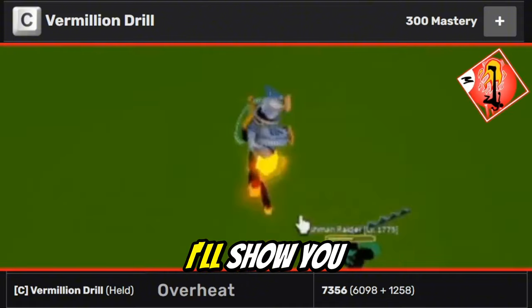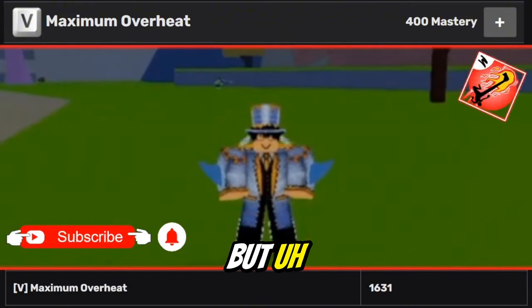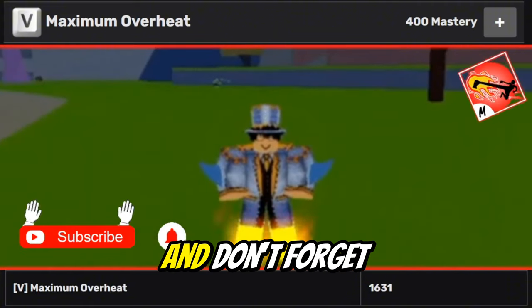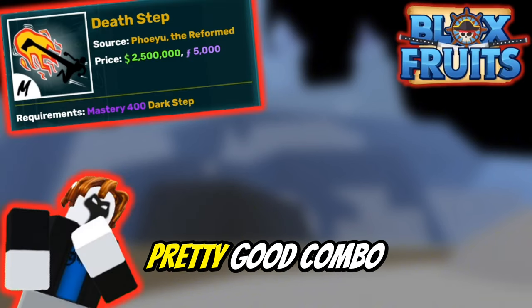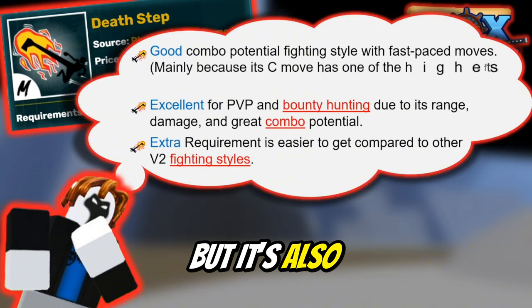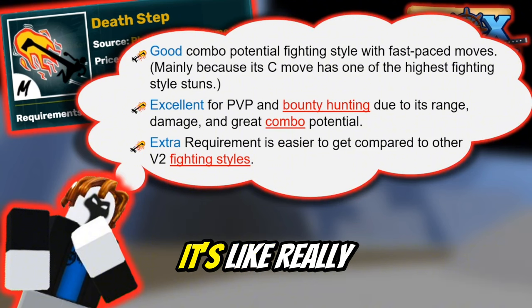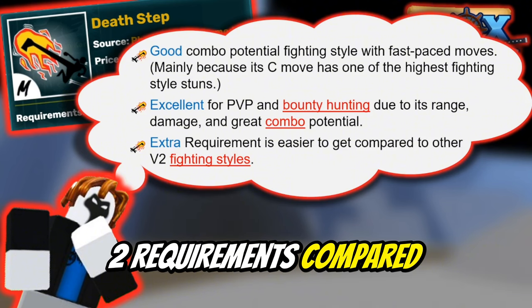Overheat is so op. The overheat animation is pretty bad, but you can activate overheat and deal more damage. Don't forget to hit that subscribe button and smash the like button. So now I'll teach you tips and tricks — it has pretty good combo potential, and it's also op for PvP. It's not that hard to get honestly, it's really easy with the V2 requirements compared to the others.